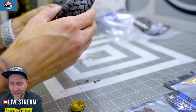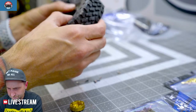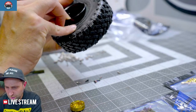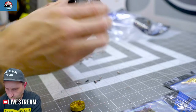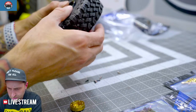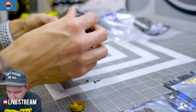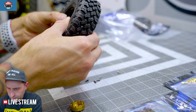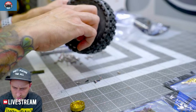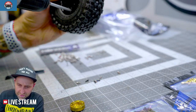Any pointers for people getting into hard bodies? Take your time. Prep the body properly before you paint — scuff with a Scotch-Brite pad, clean with warm soapy water to get any mold residue off. Prime with an appropriate primer — hard body primer is what I would use. Then paint, but go slow. Don't do one or two thick coats — do six or seven really thin coats.